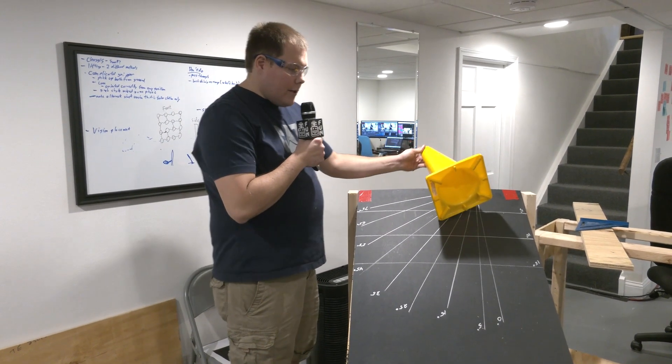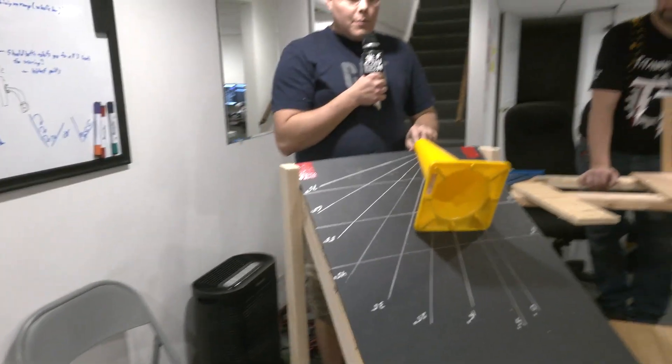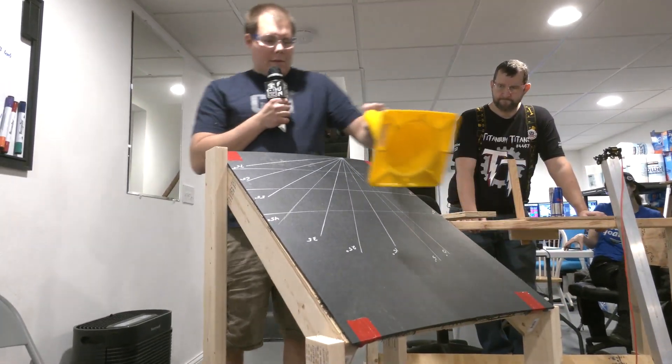To start we're going to drop the cone in at various angles. Remember, you can only have momentary incursion with the human player into the field, so it's not like you can hold the cone down here and drop it. That's not something that you're able to do.